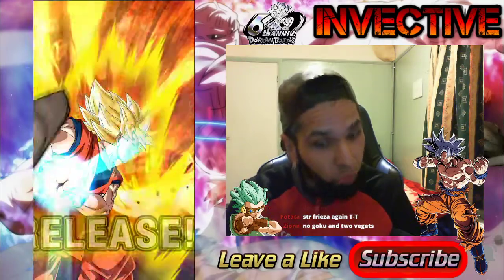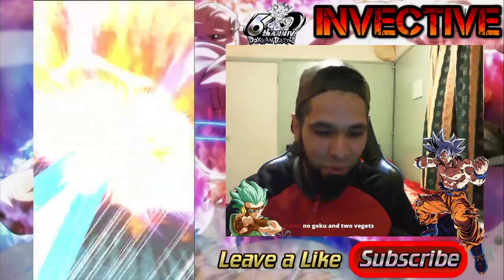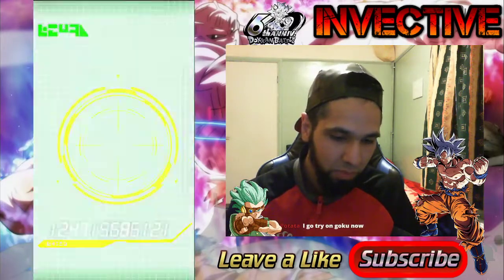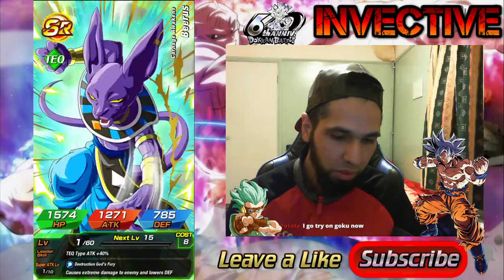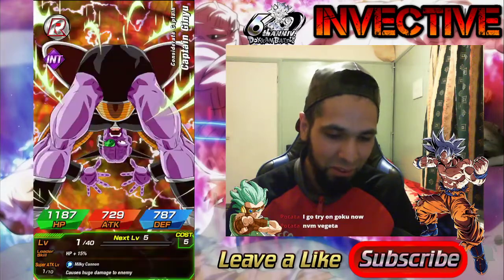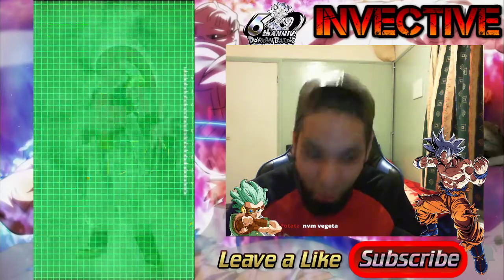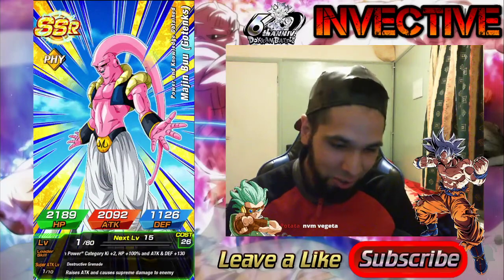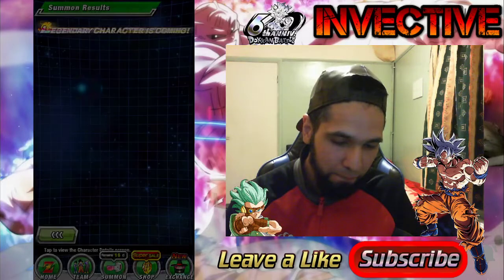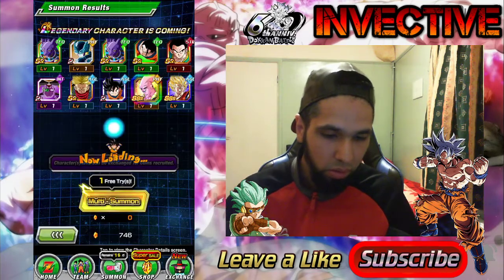Next summon - 45 dragon stones, okay, full multi. Blue riding Hercule riding blue - back-to-back animations, that's what we like to see for the anniversary. Let's see what we get here... the suspense... Buhan! LR Buhan! Yo, that is an amazing pull! I have no complaints. We've got one free try as well.